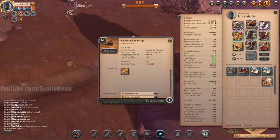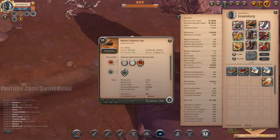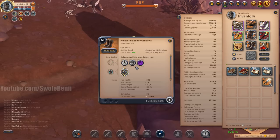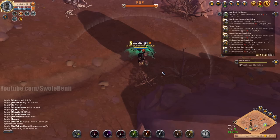So now we can put on all of our skinning gear. I'm going to go ahead and use Bear Trap so I can skin faster. I'm going to be using the Hide Animal Poison, of course, and to run away I like Wanderlust because I am faction flagged. And I have the Avalonian Skinning Knife.